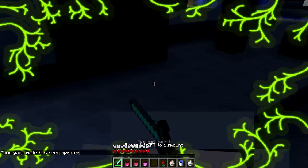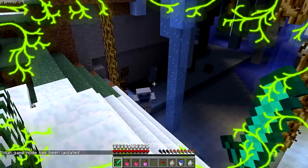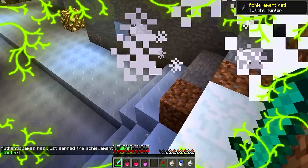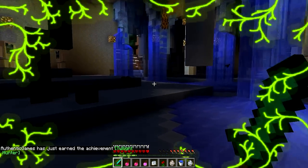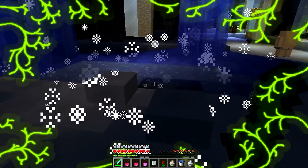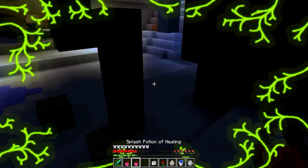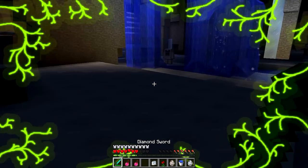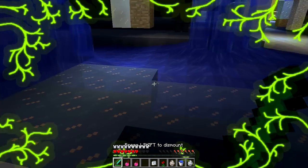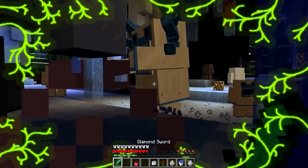Esse bichinho me pega e me joga pra fora da caverna — esse ainda não é o Pé Grande, é como se fosse um dos ajudantes dele. Olha ali dentro o Pé Grande, galera! Ele taca essas bolas de neve. Deixa eu ver o que elas fazem. Essas bolinhas de neve que ele taca não dão dano. E se a gente tentar chegar perto dele, eles jogam a gente. Olha o Pé Grande!